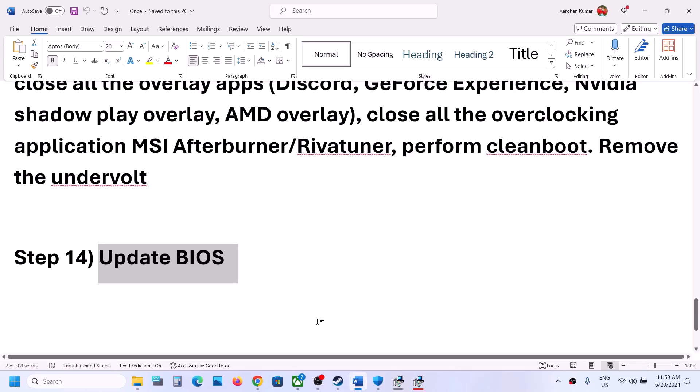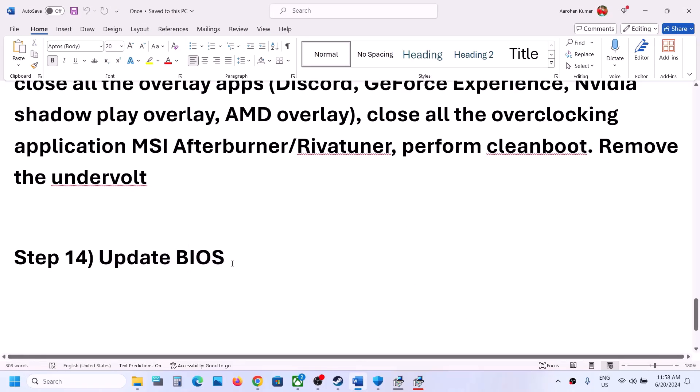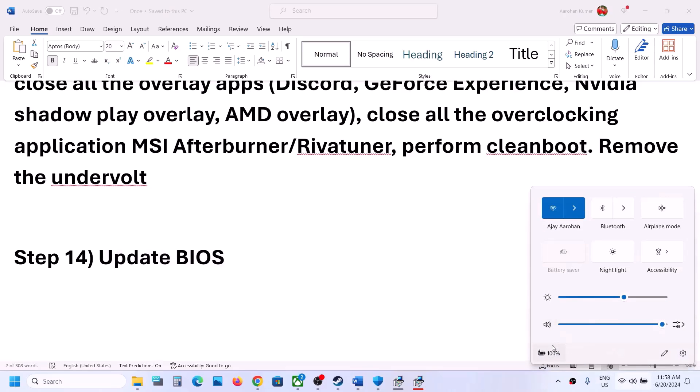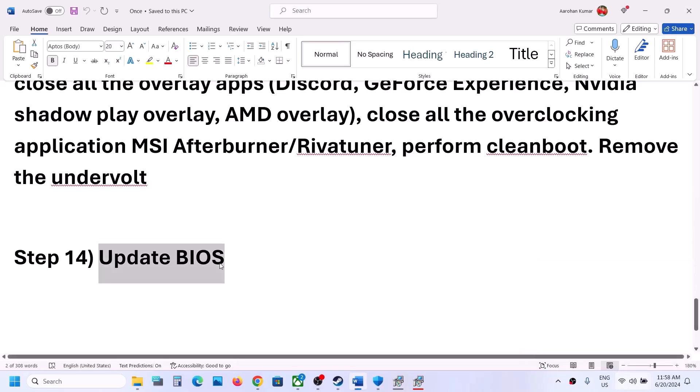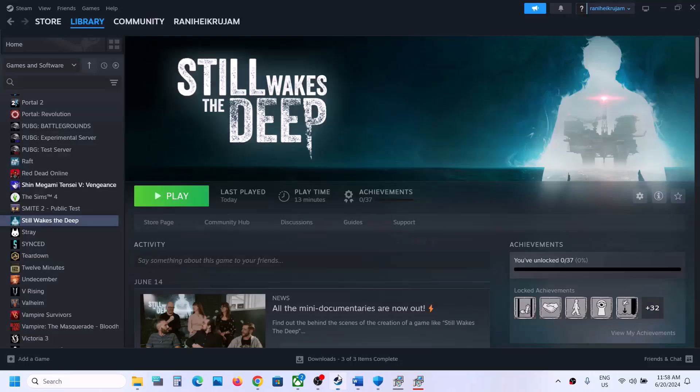The next step is to update your system BIOS. Go to your system manufacturer's website — for example, Dell's website for a Dell computer, or Lenovo's website for a Lenovo computer — and find the latest BIOS update. For laptops, make sure the battery is above 10% and the AC adapter is connected. During the BIOS update your system will restart; do not unplug the power cable. After the BIOS update, log in and launch the game.